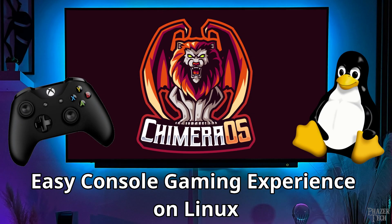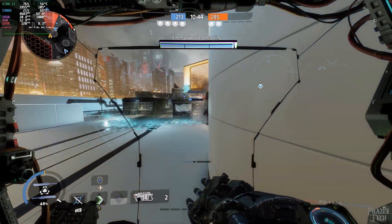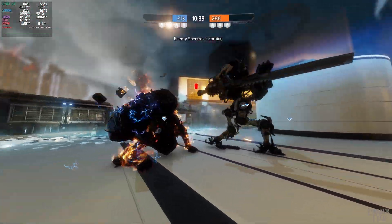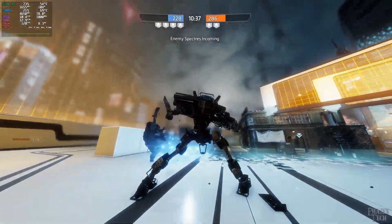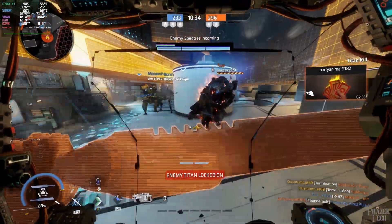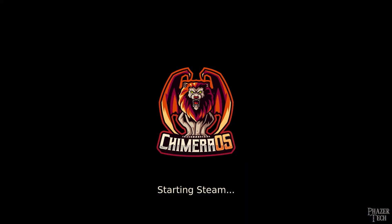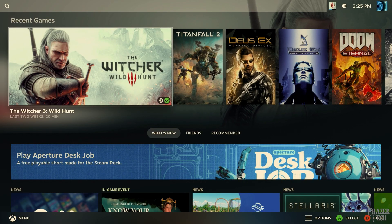Today I'll be showing how to use Chimera OS, which is a unique Linux gaming distro that provides a hassle-free console-like experience. It's the perfect operating system for a living room PC where gaming is the main priority. It's also a great choice for PC gamers who want to move away from Windows but don't want to spend the effort of learning a new operating system. Everything you need is pre-installed and ready to go, and it provides a very similar experience as the Steam Deck does, but it's compatible with any desktop or laptop that has an AMD GPU.